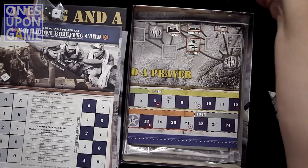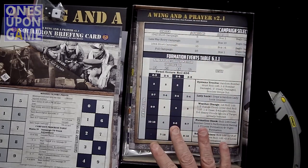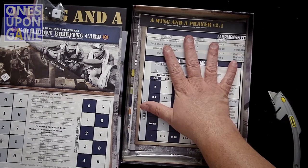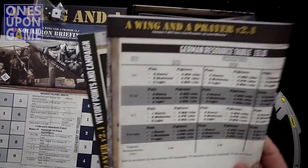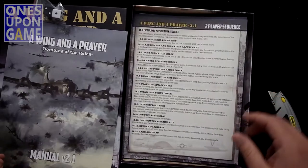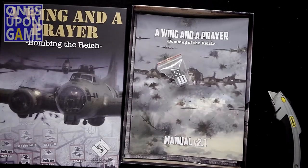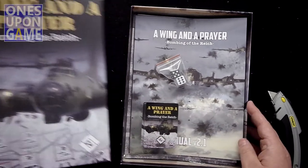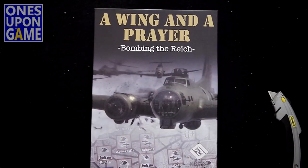So you get the counter sheets, the sequence cards — and obviously they've sent a correction there — the game board, a formation card. There's going to be a lot of table space required, though. Looking forward to seeing how it plays out — maybe a little more depth than some of the other narrative generation games, maybe more strategy. A breaking card, lots of cards, lots of charts, two-player sequence sheet, the 2.1 manual, two dice, and a deck of cards — that's what comes in A Wing and a Prayer: Bombing the Reich from Lock and Load Publishing. Thank you so much for watching, God bless you.